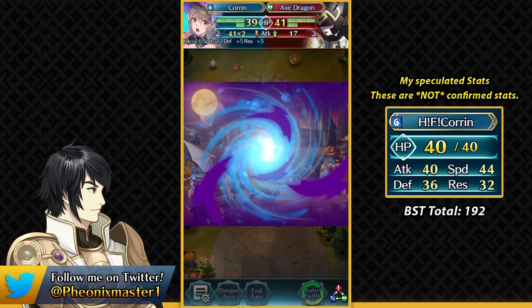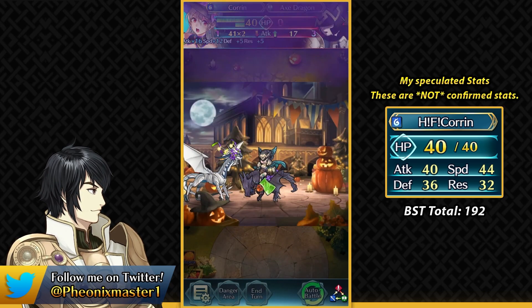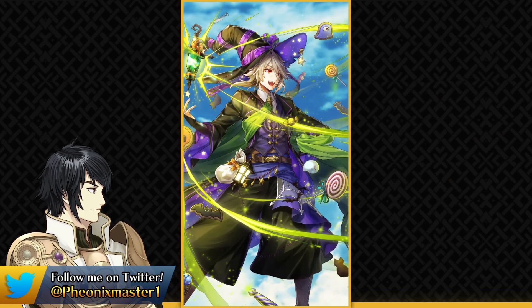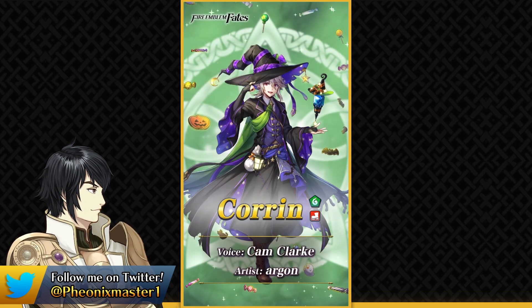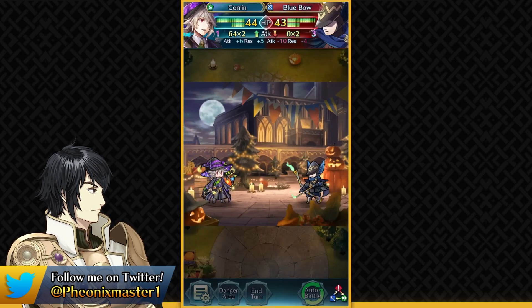Dragon units have quite an arsenal of skills and having the Shield Pulse effect in your weapon is always good, so she has quite a bit of potential. The next unit is Halloween Male Corrin. We didn't have Cypher art of him, but the same concept applies even though the Witch class is female-only in Fates. He's a green infantry dragon — pretty much the opposite of what they did in Adrift.